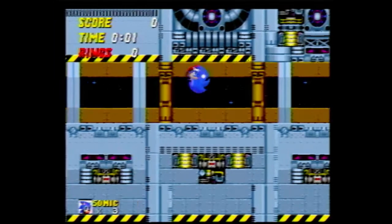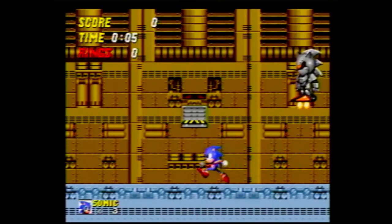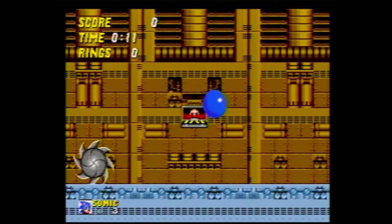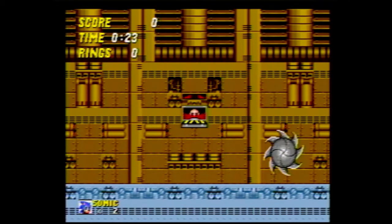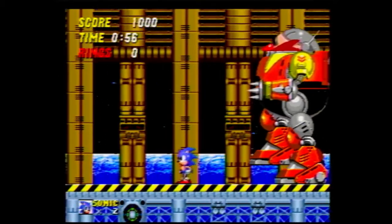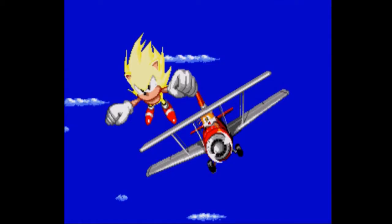And after that, you enter the Death Egg Zone. No rings again, and this time you have 2 bosses to fight. First is a battle with Silver Sonic, the first Sonic robot — he's a pain to fight with his consistent moving and precise hitbox. If you hit his quills even by a pixel, that's one life gone. But with persistence, you'll find yourself against the Death Egg Robot, a beast of a machine that will put you to work. Take him down and finally, peace is restored to the world.